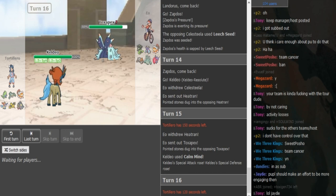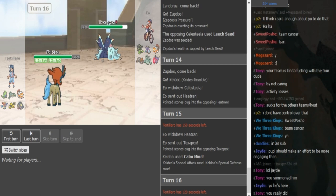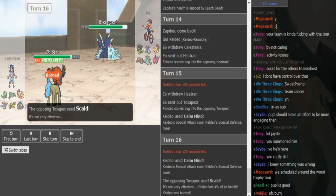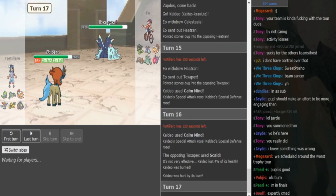If Gondra gets some plays correctly, this Keldeo is going to be a huge threat for EO. Let's say he Calm Minds again — he decides to Calm Mind, let's say if he Hazes... he does not Haze. So Gondra predicted him to not go for Haze. Unfortunately EO gets the burn on the first Scald — that was really annoying for Gondra.